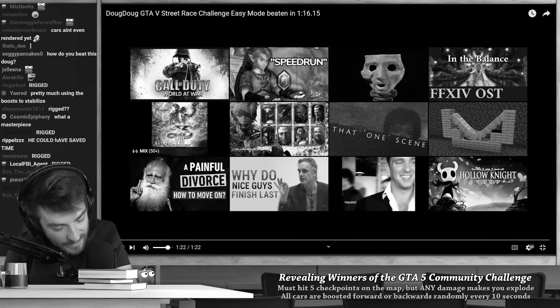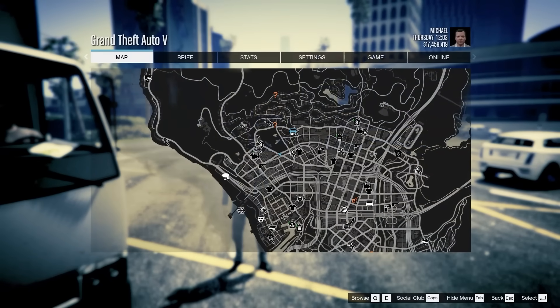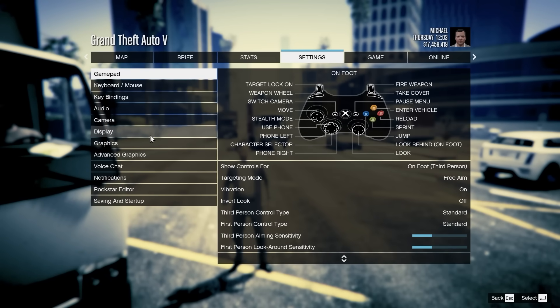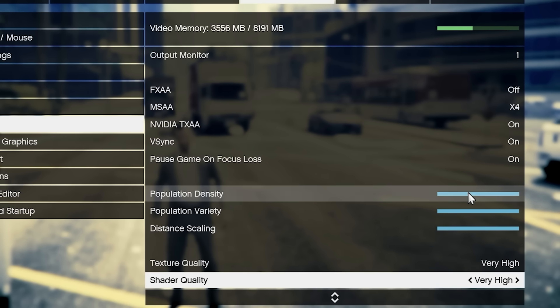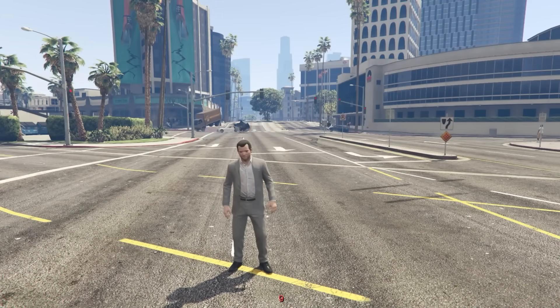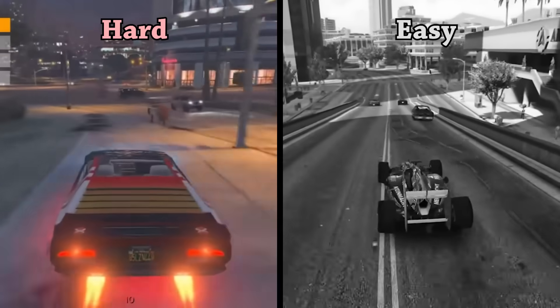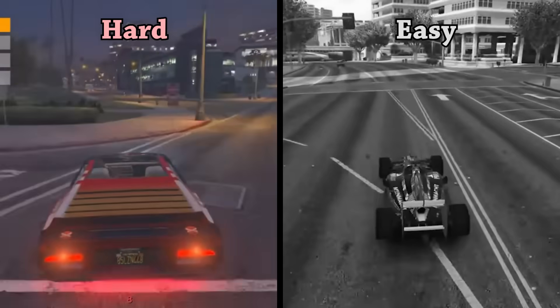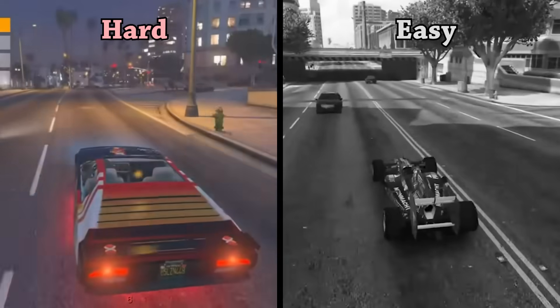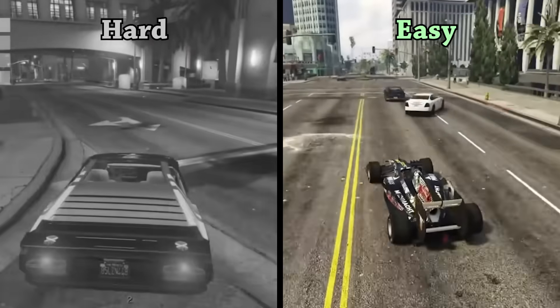This is the point in the competition where I realized I messed up the rules. It turns out your graphics settings affect how hard the challenge is — you can set how many cars are on the road, and your FPS changes how far the cars get boosted. So I split the competition into two categories. Hard mode is the main challenge with graphics set to the hardest settings with max cars and boosting. Easy mode is any other settings. Let's continue watching the hard mode runs.